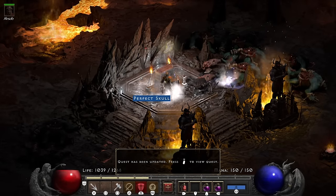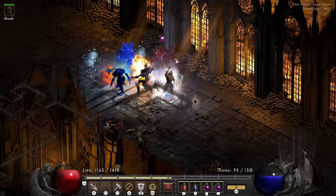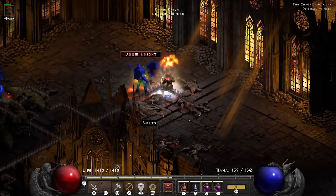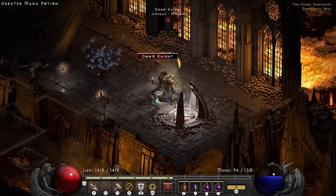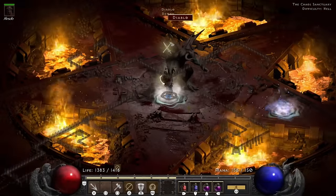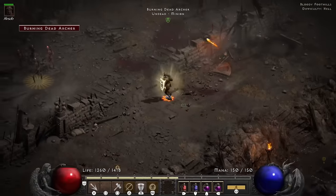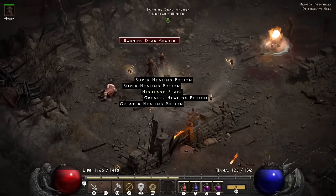Come on — it's a decked-out Hammerdin in the Chaos Sanctuary. This is actually what this build is created to do, this is the whole thing you build this character for. So yeah, everything dies very easily as we make our way towards Diablo. You're just thinking to yourself: 'Rabbit, why is everything so easy?' Because you're a Hammerdin and you have gear — the game is just free at that point.